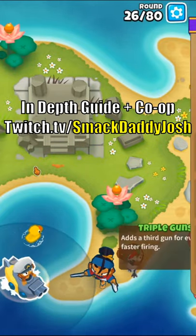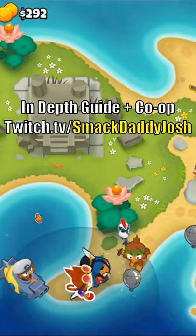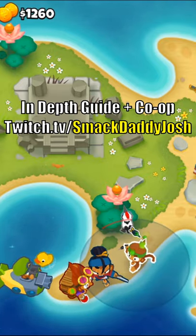Then we will get a 002 Sub and use Sword Leap on around round 28. Then we'll get a 000 Alch set to Strong, and get our sub to a 202.